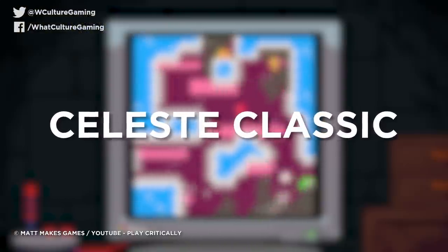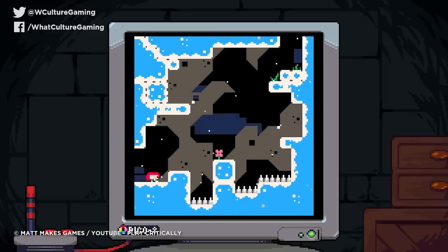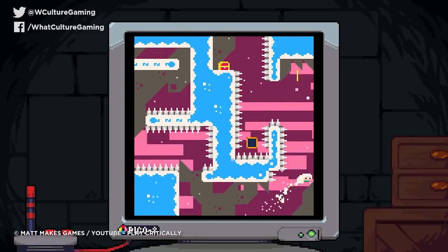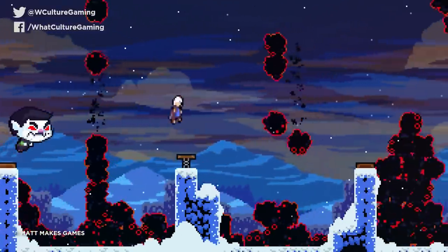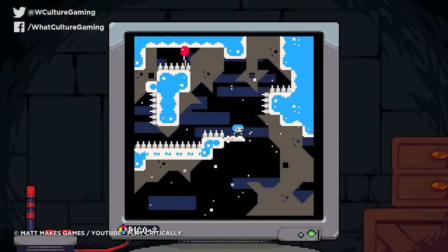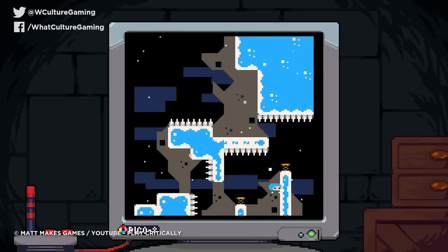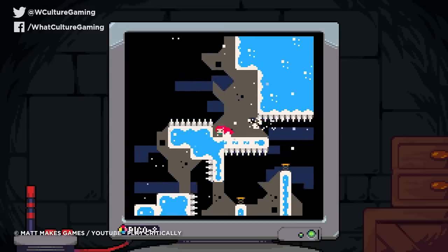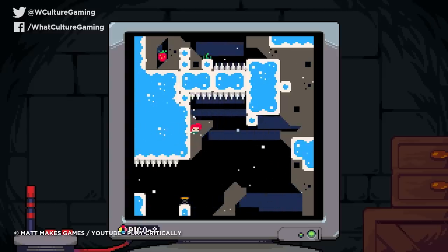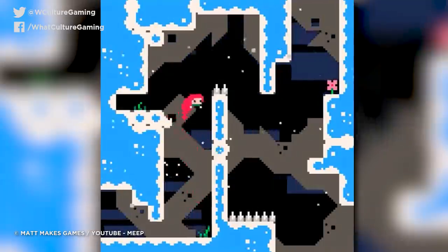Number 8: Celeste Classic. It's worth addressing that there is a big difference between the new Celeste and the classic version. Mainly, the classic version can be finished in under two minutes if you have mad skills, whereas Celeste takes about half an hour even if you're the best player in the world. This is largely because the classic version has both fewer and smaller screens, with most levels accomplishable in about five jumps.